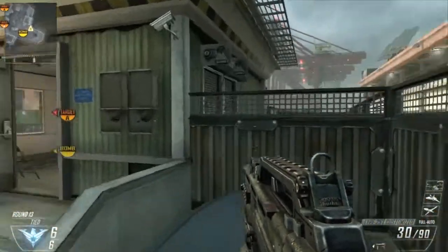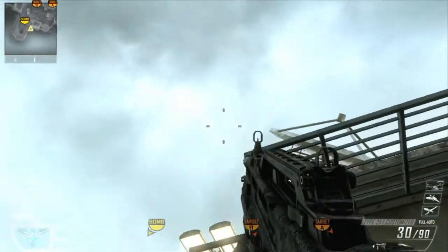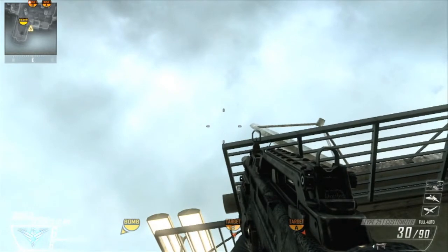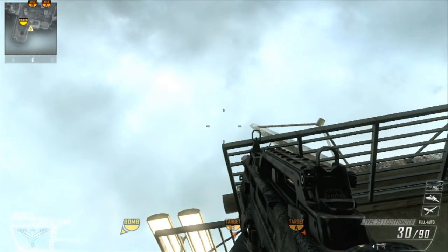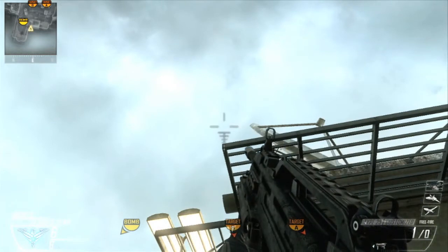For the next spot, get up on the car, get in the corner, turn around, and put your bottom crosshair of the gun touching right there. You're gonna jump and shoot. It's another straight-up tube that lands over kind of by B, getting people that are going to rush towards that building as well.